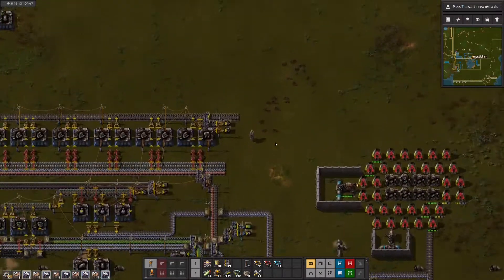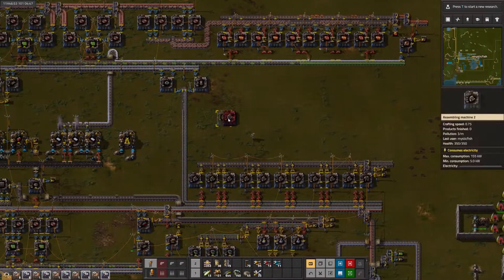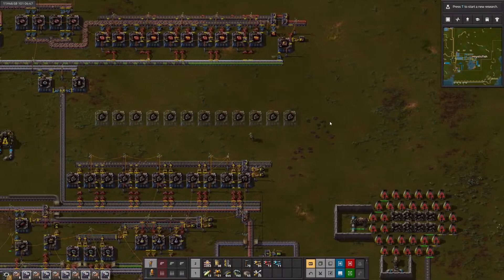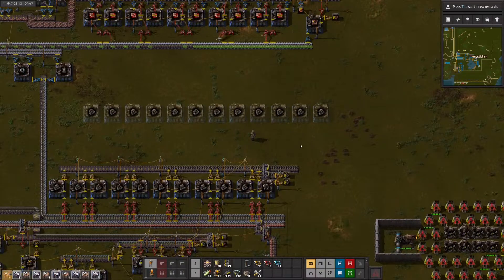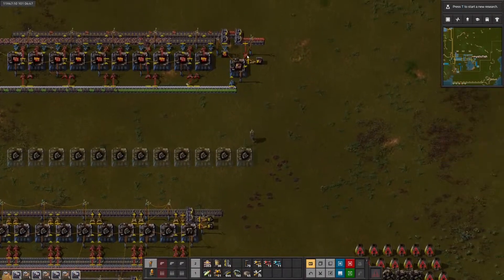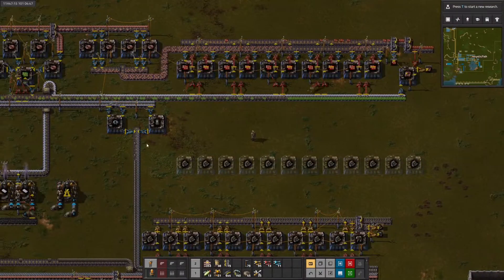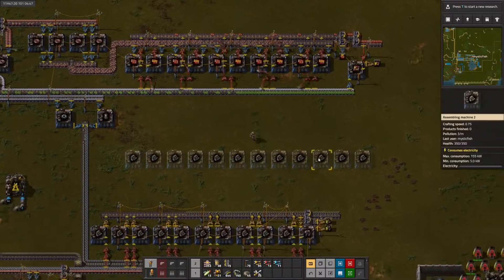I think we can just stick them in here — let's count: 1, 2, 3, 4, 5, 6, 7, 8, 9, 10, 11, 12. That's 12, okay. Which means we can probably route the engines this way, route the red circuits this way, and route the sulfur this way, with an output belt going that way. That seems like it will work.